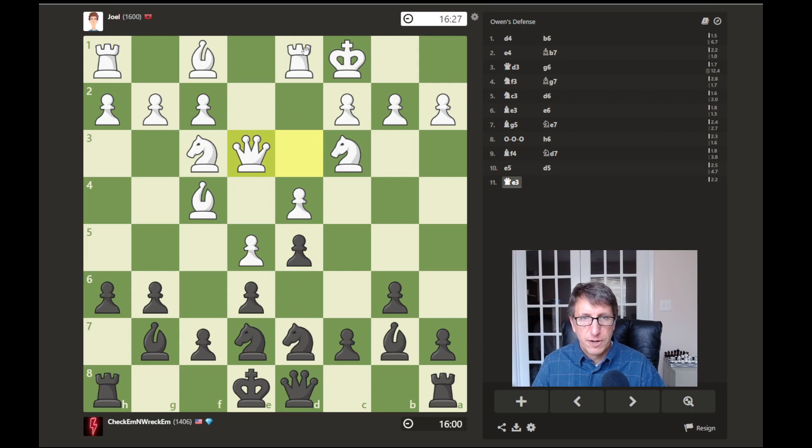I didn't want to open it up and have him with both of these pieces lined up here. He's threatening to attack this, so let's attack that bishop. Now we can fork his queen and bishop right here.